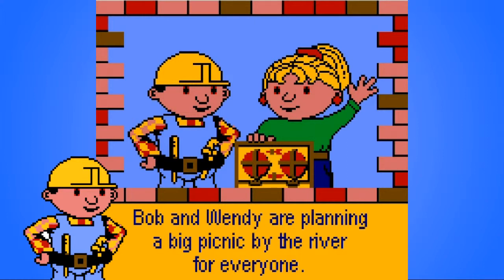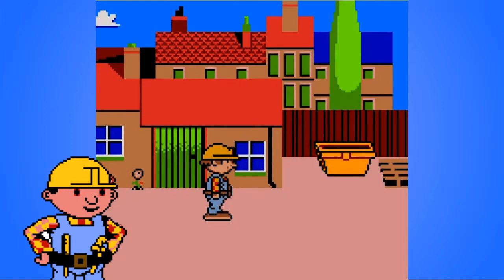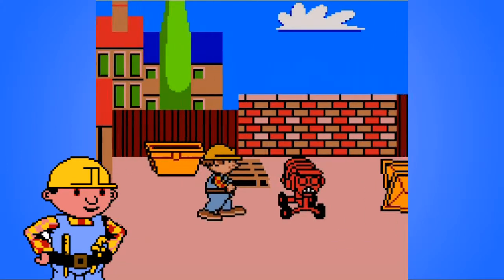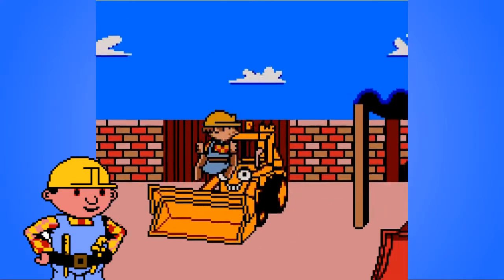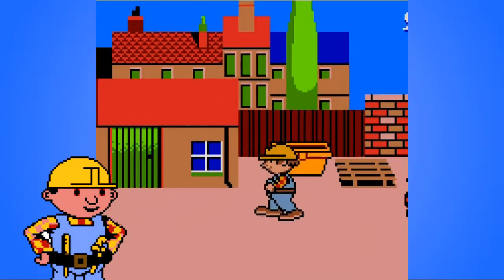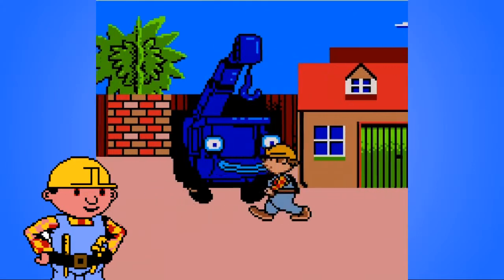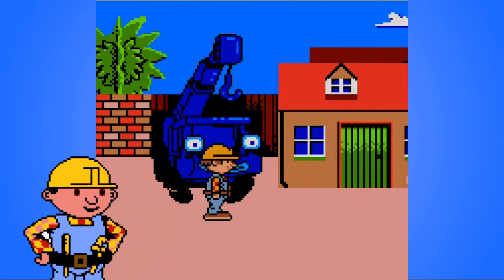Bob and Wendy are planning a big picnic by the river. Oh my god, the devils — what happened to them? But before they can go there, there's work to be done. Just go and have a picnic! So in this game you have to play loads of mini games to earn stuff for your picnic. There are games inside and you also have to play games with the vehicles.